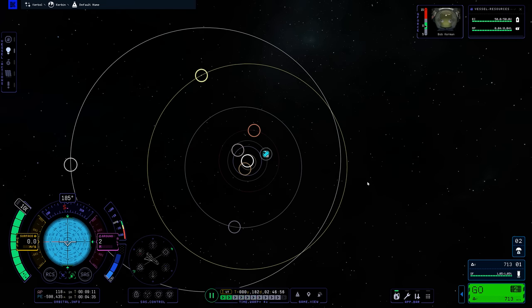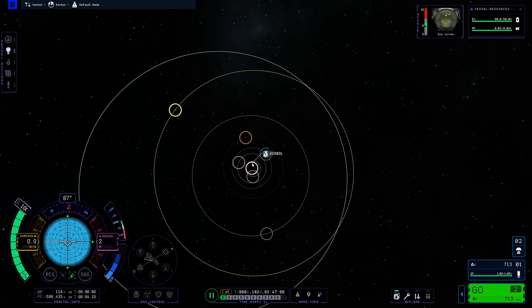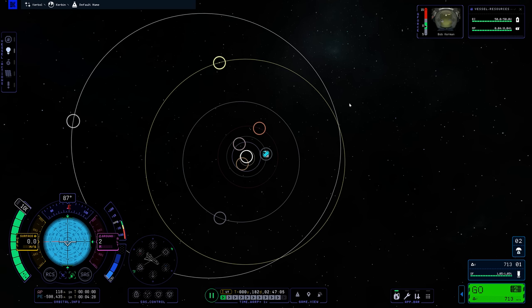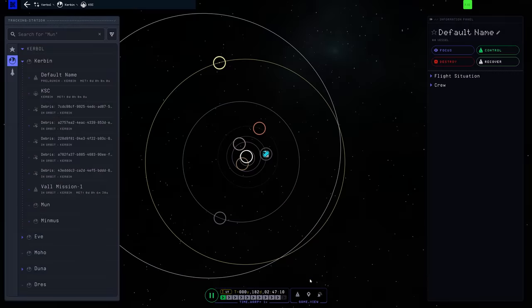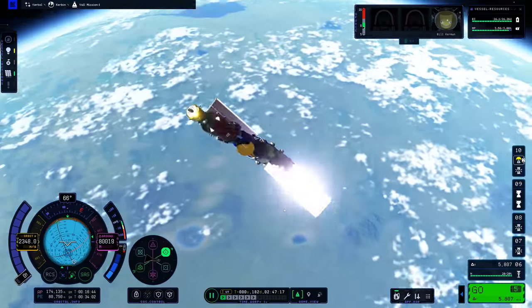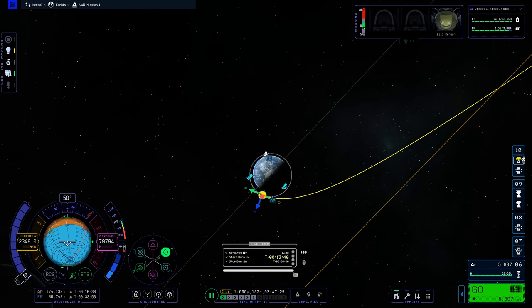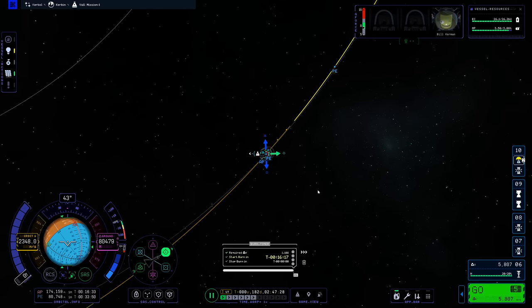We're just going to wait for the transfer window to open up - if you draw a line from Kerbin to the sun to Joule, the angle that line forms at the sun should be around 101 degrees. Our tracking station does not have the means to accurately plan efficient transfer windows - we just have to eyeball it. But trust me, we've done this before. We'll be fine. And look at that - we are now in the future, 182 days later.